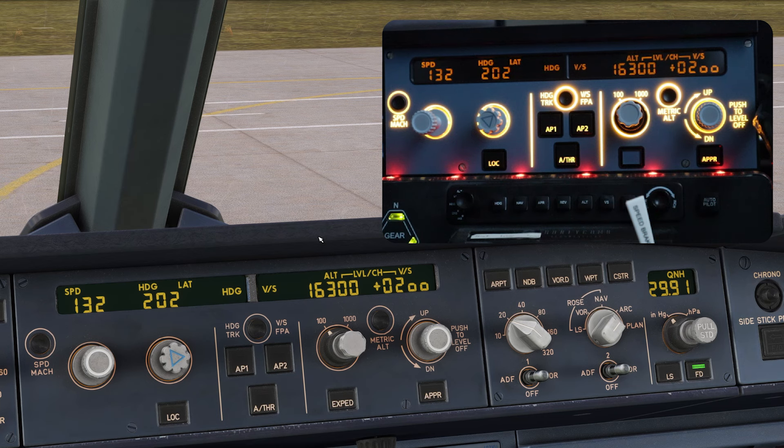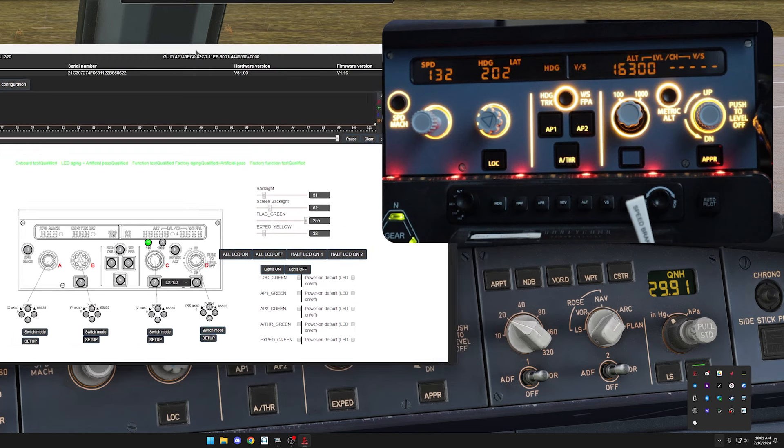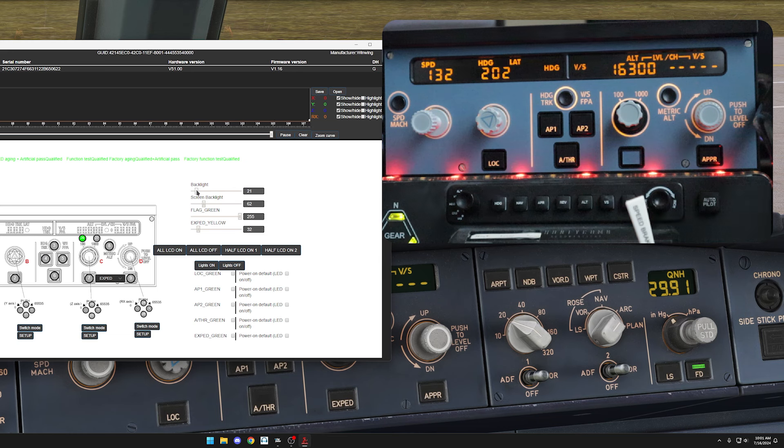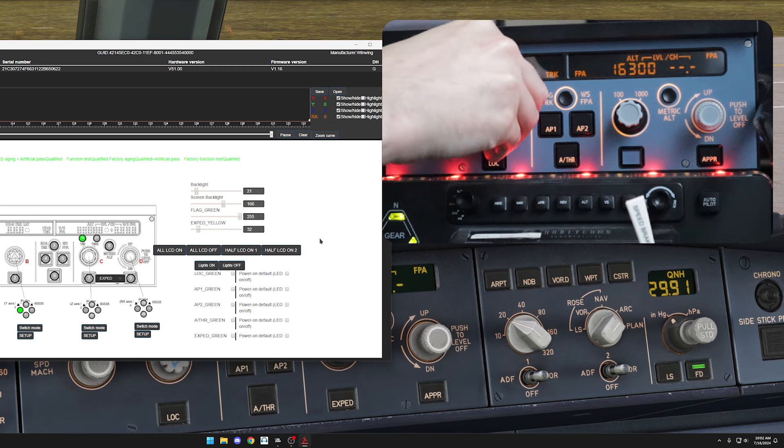The backlighting is awesome as well. Here's the software for the panel — you can adjust the backlighting up and down, and the screen brightness too. The firmware update was really easy: just click a button and it walks you through the steps. From my understanding you can also program some of these buttons within the software, and you can test all the buttons and switches — pulling, pushing — to confirm they're working.